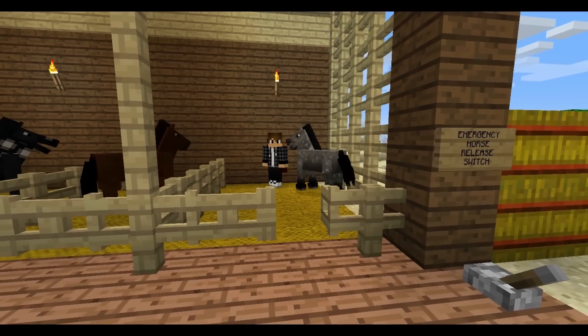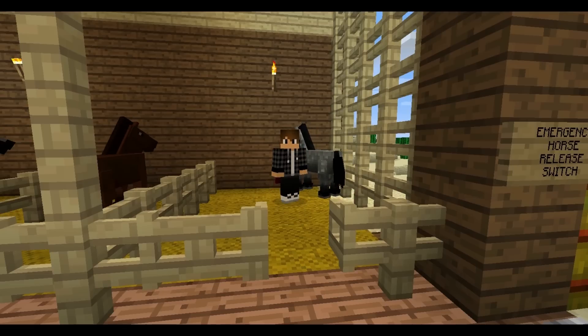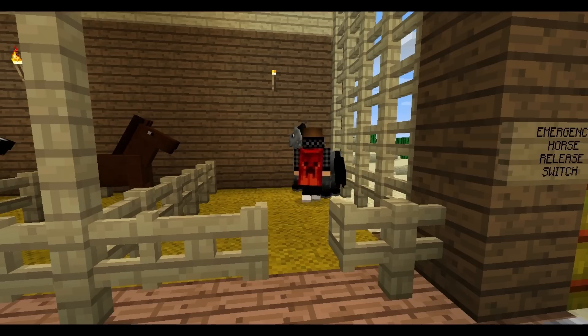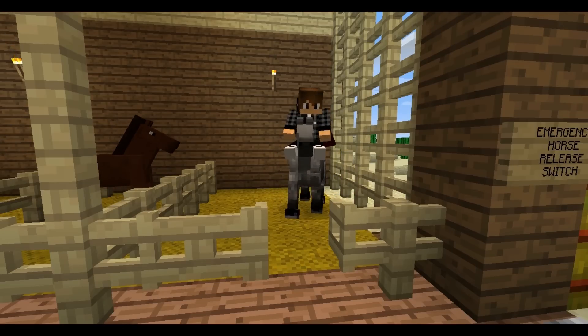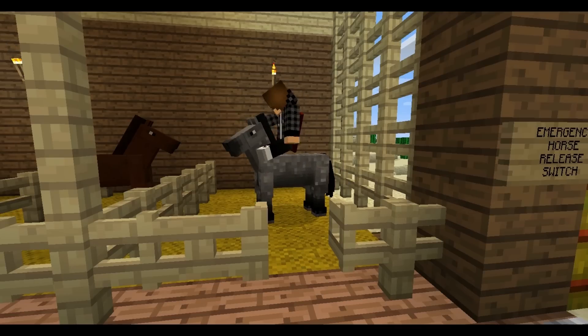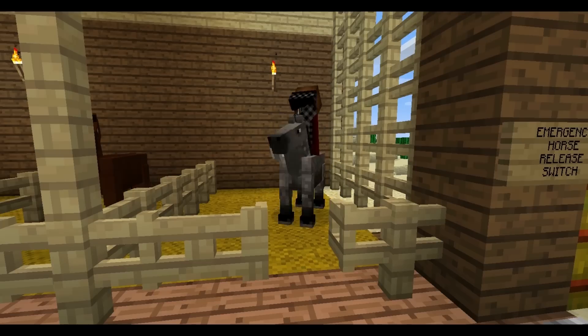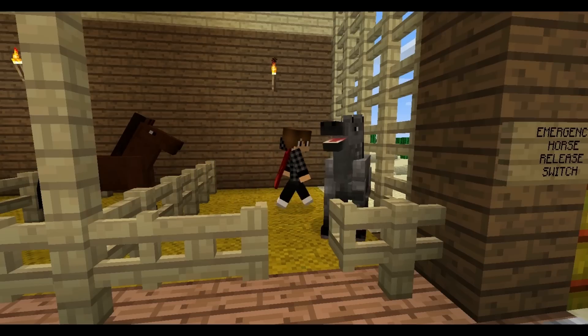And that's when you know that your horse is in love with you and tamed. So let's try it. All you do is have nothing in your hand, go to the side of the horse, and right-click. Get on the horse — it's going to move around a bit. It might throw you off. It should throw you off if it doesn't like you. This is a pretty tame horse, I think. There it goes — it's throwing me off.